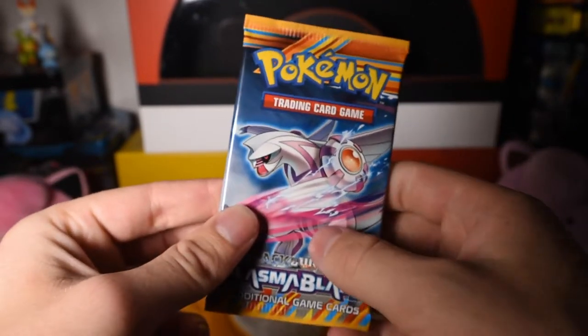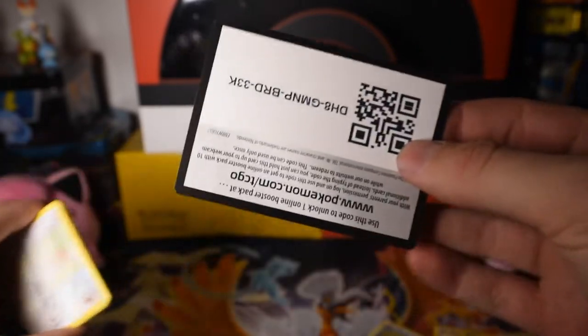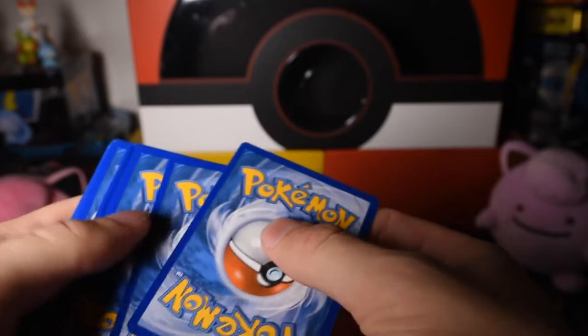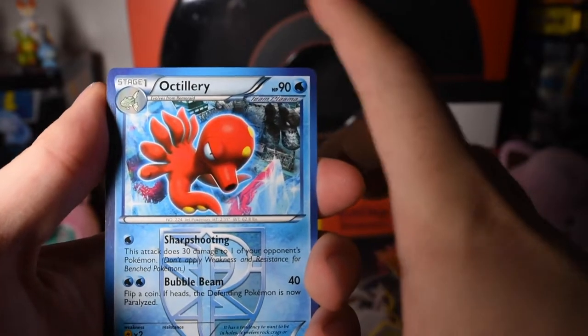But your boy Palky is here. Let's see what we get on this last one. There's the code. Three to the front. We got an Octillery with a blue border.